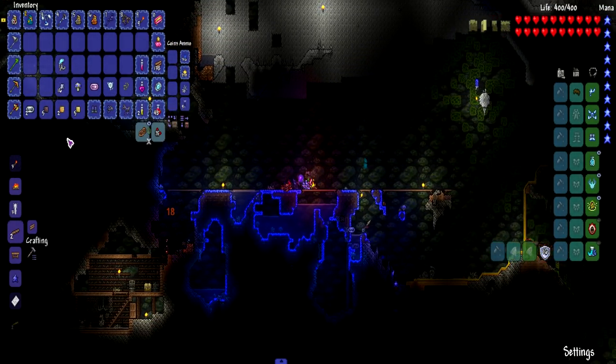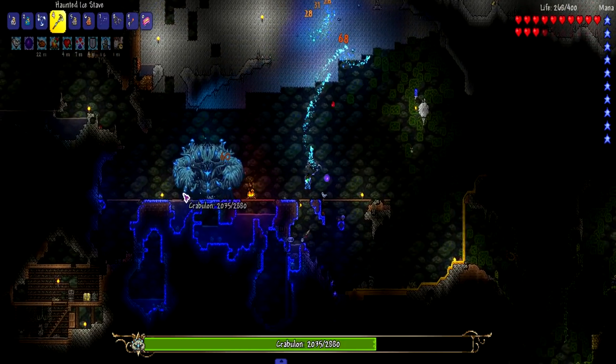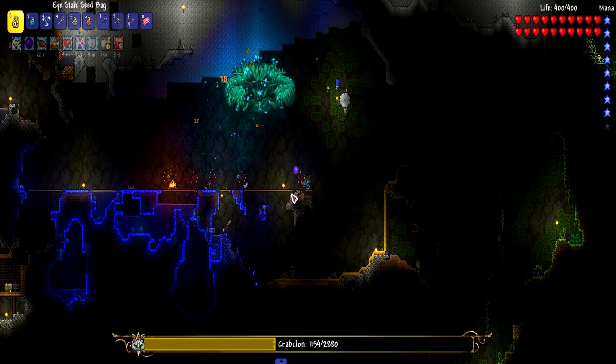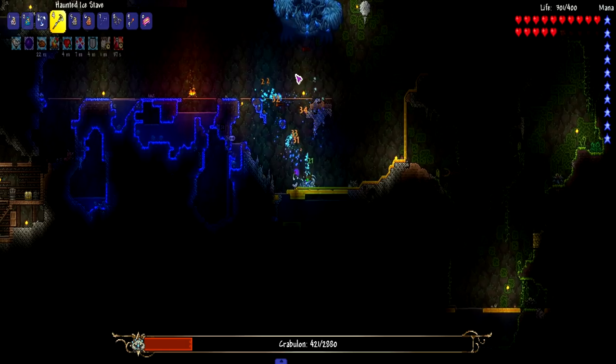We're going to fight young Crabby Lawn, which has a new sprite - new to me at least, since I had to play with the older version of Calamity because my Terraria kept crashing. We're wearing the cold-blooded set, whose set bonus is frostburn - which is not bad. We also have the ice staff. Crabby Lawn isn't too hard a boss; it's easy to dodge. Honestly, with decent movement control this boss should not be bad at all.